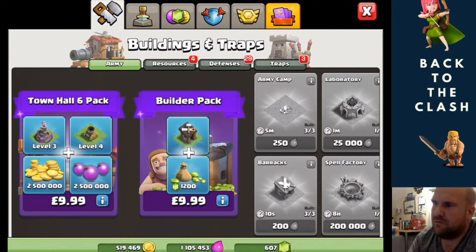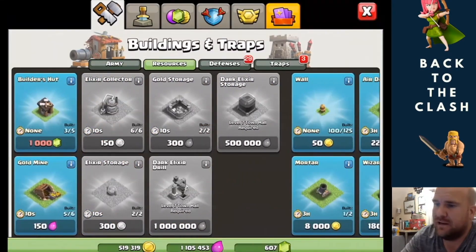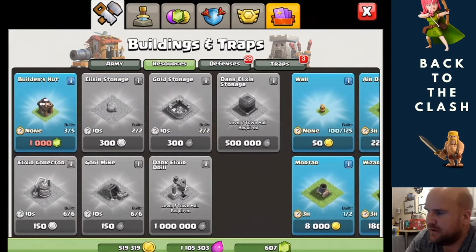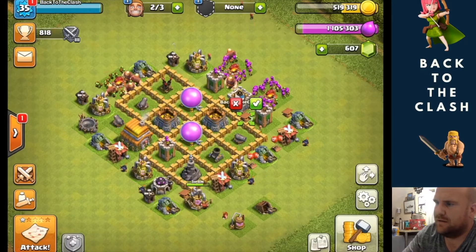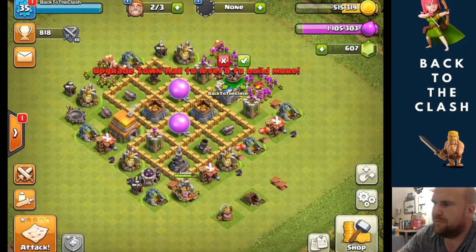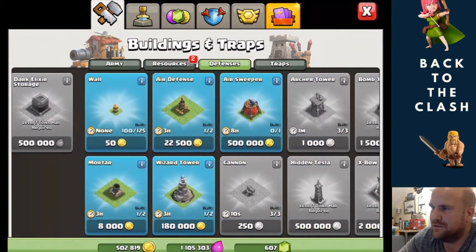Right, let's go resources — what we got? We have another elixir collector and we have another gold mine, so let's chuck those in. We're actually up to 607 gems now, so we're not doing too badly. Let's get the traps just because they wouldn't take any time — oh, two of those. We've got a giant bomb, they're cool.